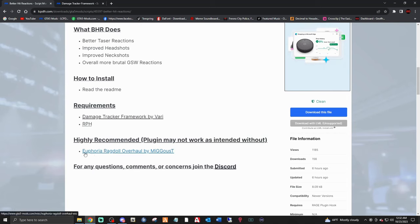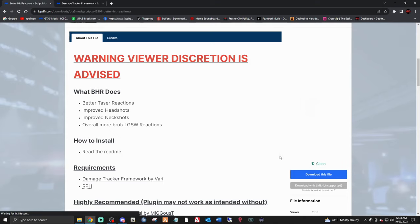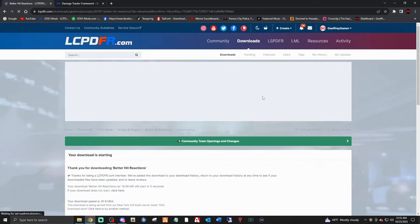I do have a video on how to install the Euphoria Ragdoll — right at the top corner you can click that link and go install that into your game. It's an amazing mod, I promise you, and combined with this mod it's going to be pretty awesome. So let's download it — click the blue 'Download this file', agree and download, and let it do its thing.